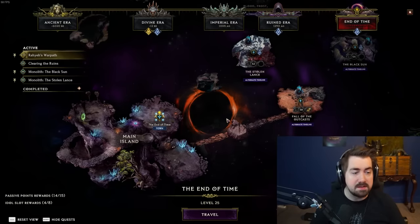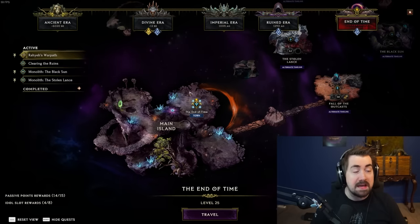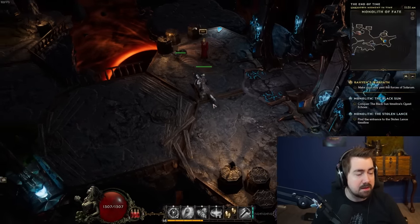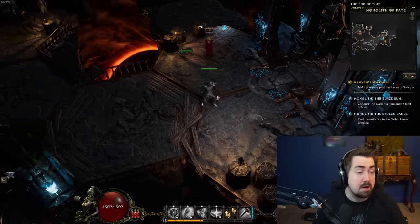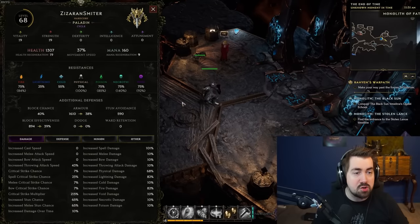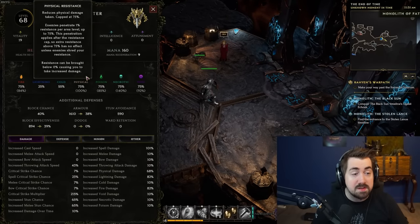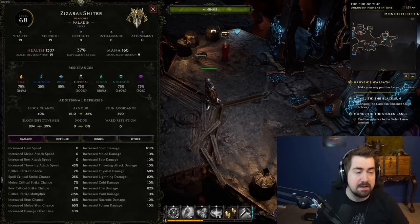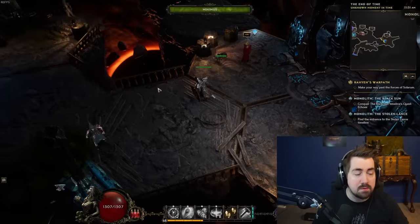How do you get to the Monoliths? As soon as you encounter the End of Time — which is roughly around level 15 — all the way to the right of this zone, you can get into the Monoliths of Fate and just start mapping in the endgame system. Be very careful at the start. I would recommend having fire resistance first, then void, then probably poison. After that it's kind of whatever. Fire is the most important.